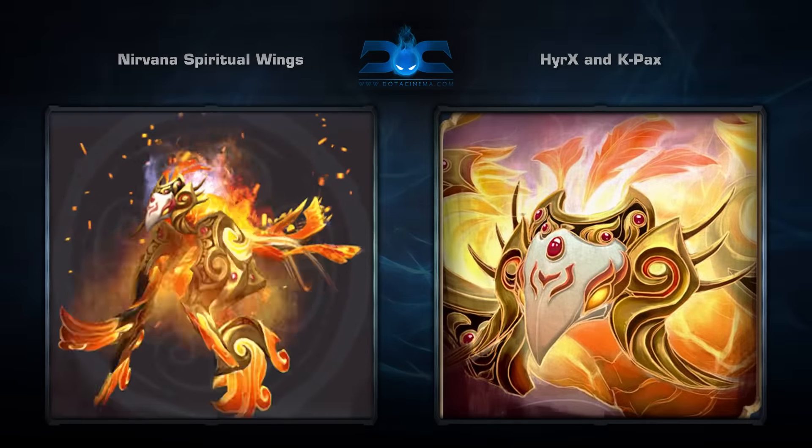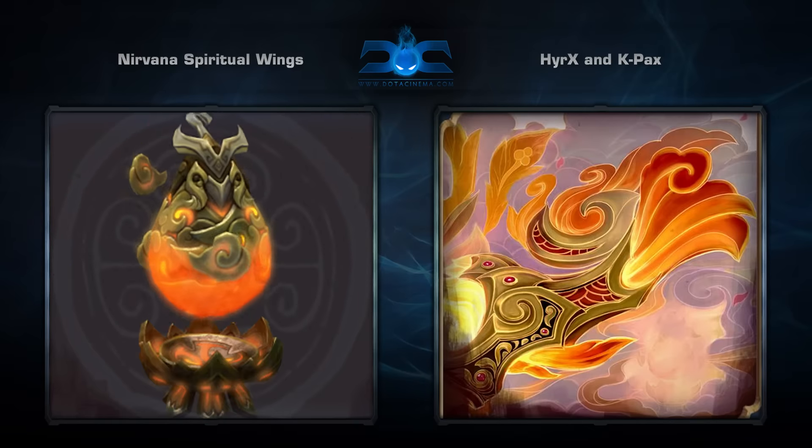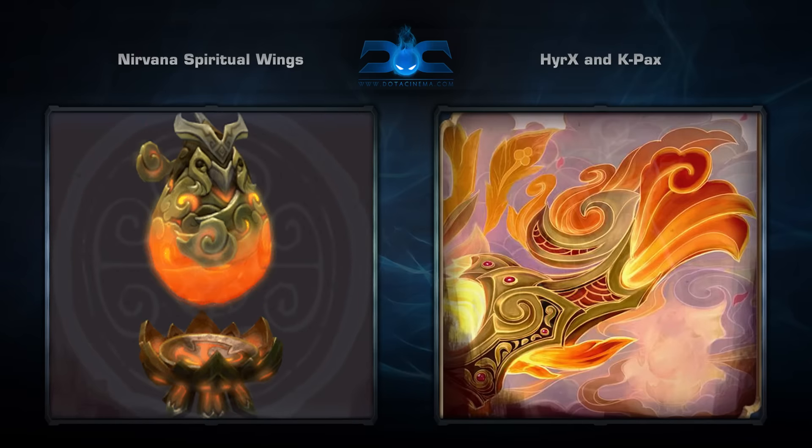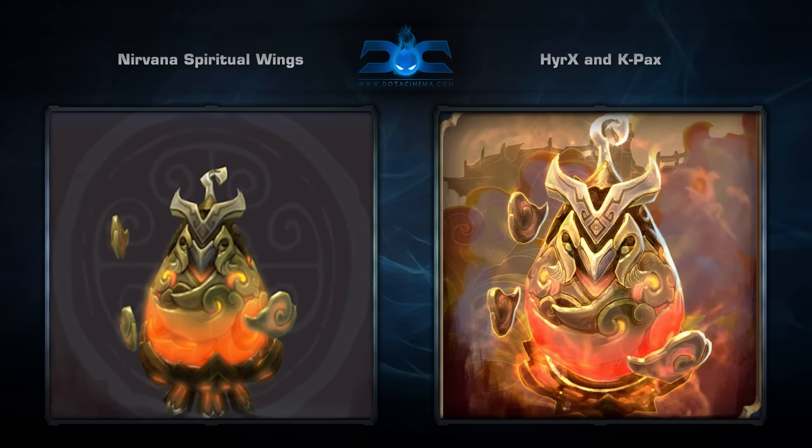Last but not least is the Nirvana Spiritual Wings set for Phoenix, created by Herix and K-Pax. It comes with four items and is the first ever Phoenix set we've featured on the workshop. Phoenix in theory is a very difficult hero to make a set for since its base model is so flashy. This is an extremely solid approach that would look quite good in game — I'm really looking forward to seeing more Phoenix sets in the future.